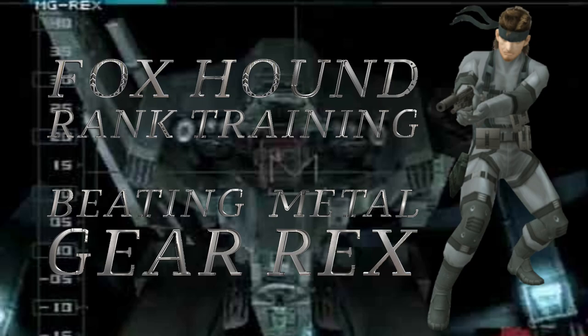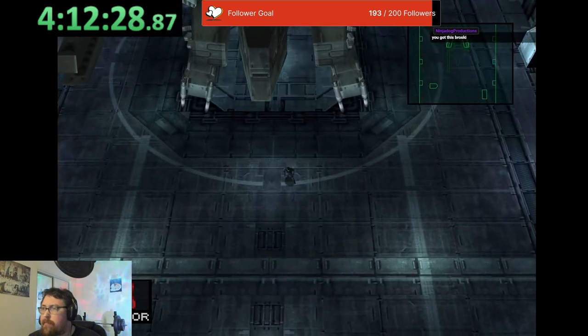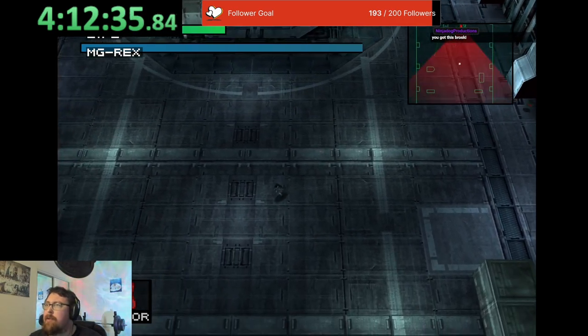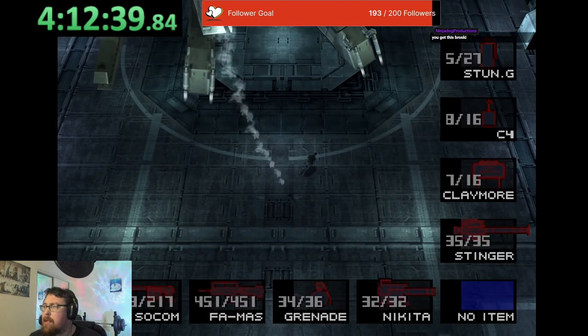Welcome soldiers! We are going to be doing Foxhound rank training today and, like always, if it ain't raining we ain't training, if it ain't sowing, we ain't going. So today's video we're going to focus on defeating Metal Gear Solid Rex. In general what happens in the first phase and the second phase is exactly the same, and we're going to show you how to do that right now. So let's get into it.